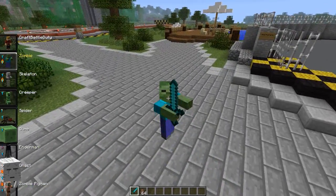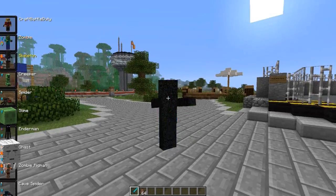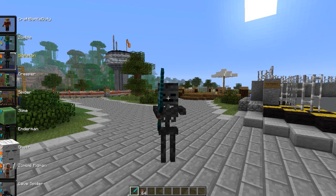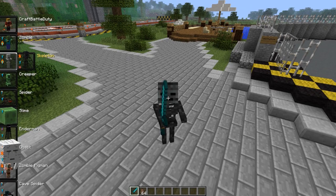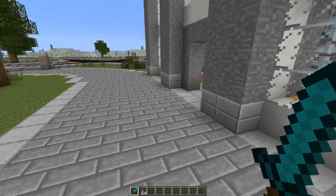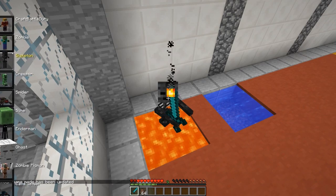Moving over to the wither skeleton - instead of pressing the bracket keys, you hold Shift then press the bracket keys to change sub-variants. The wither skeleton is a little taller than a normal skeleton and comes with one additional buff: immunity to lava and immunity to the wither effect. That's pretty cool - I can go test the lava immunity right now. I can go straight into lava and it's just fine.